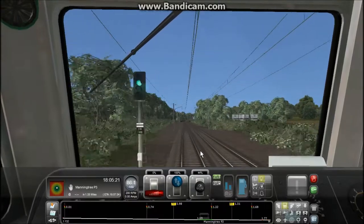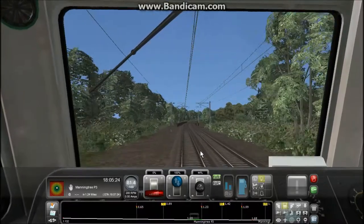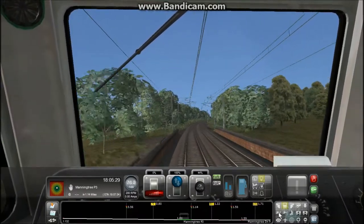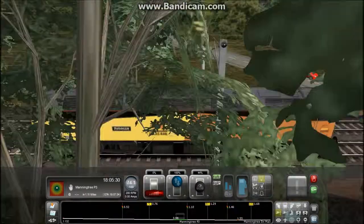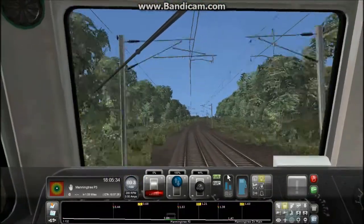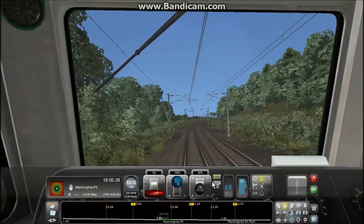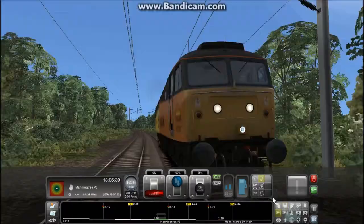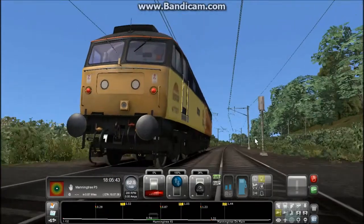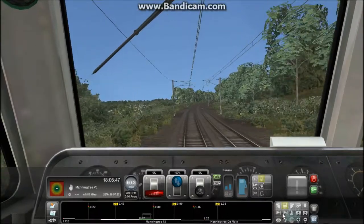It's quite slow approaching Manningtree. I'd never even be able to get a 66 pulling 20 wagons up to there — that's 70, I couldn't even get them to 75. It's quite annoying, because I think the EWS 66 is overpowered and the Freightliner 66 is really badly underpowered. Considering the videos I've watched, the EWS 66 seems to be able to pull more wagons quicker. The Freightliner one just flops.